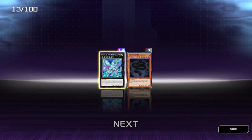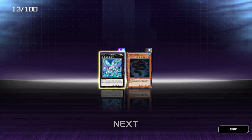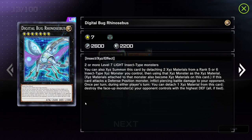We've got Digital Bug Rhino Sabis — I'm not too sure. Two or more level 7 light insect type monsters. You can also Xyz summon this card by detaching two Xyz materials from a rank 5 or 6 insect type Xyz monster you control. If this card attacks a defense position monster, inflict piercing battle damage to your opponent. Once per turn during either player's turn, you can detach one Xyz material from this card — destroy the face-up monster your opponent controls with the highest defense. That's kind of cool.